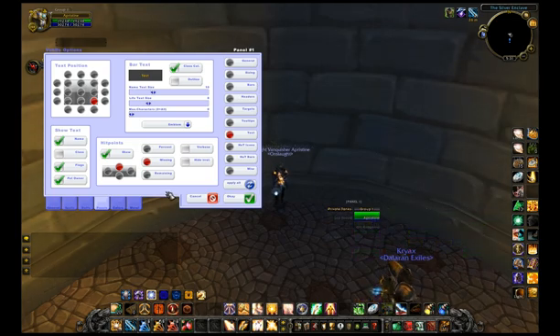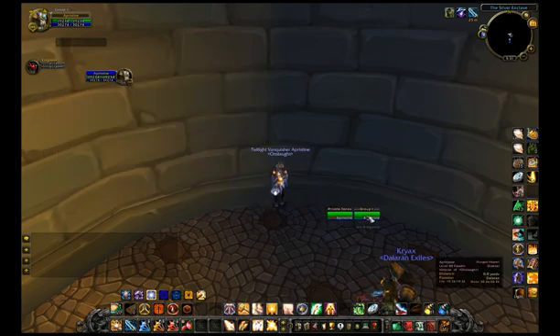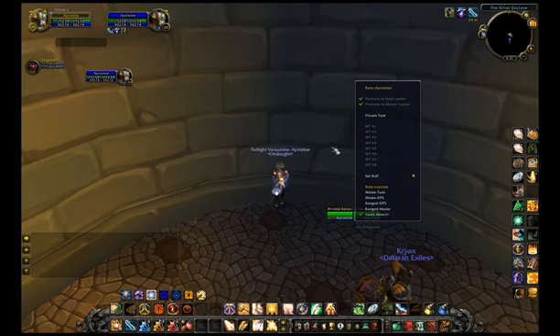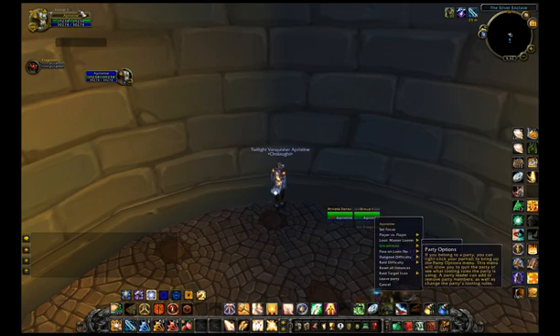If you plan on using Voodoo as raid frames, there are some click features you might want to be familiar with. You can set any combination of control and shift to focus, target, dropdown, or menu. What that looks like is focus, target, and menu, which lets you set all this, change roles, and the buff you put on them. Then right-clicking your frame, if you choose to hide that in the options.